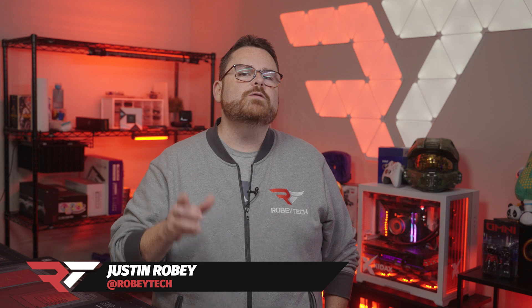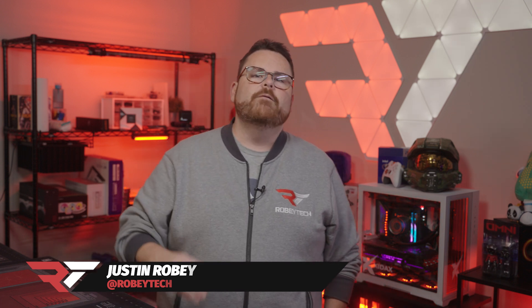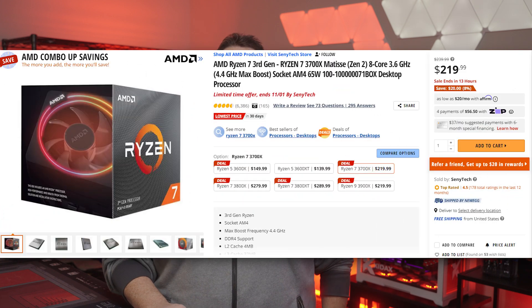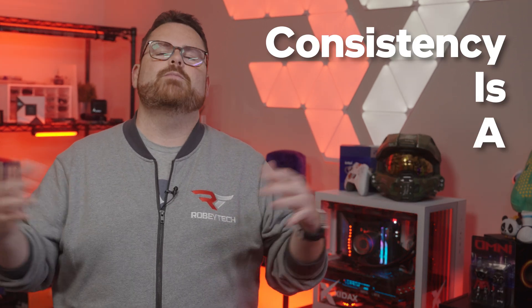A few things to point out before we dive in. Thing one: we used CPUs comparable or on point with the recommended CPUs. For the minimum spec build, we stuck with AMD since it is nearly impossible to find a seventh-gen Intel CPU. We ended up using a Ryzen 5 1600, since the recommended CPU for the rest of the specs was the Ryzen 7 3700X. This allowed us to use the same RAM, same storage, and motherboard across all our tests — consistency is a beautiful thing.